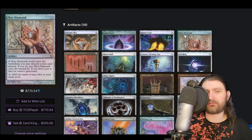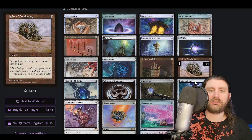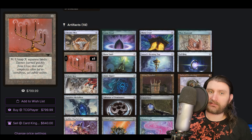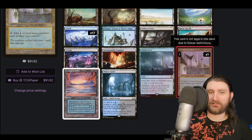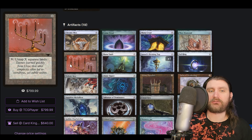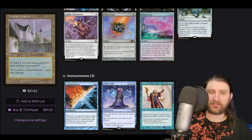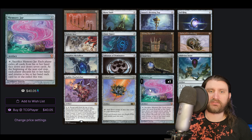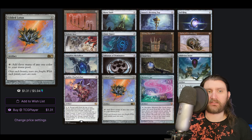Looking at the artifact base — a lot of the most broken stuff was already printed. Chrome Mox, Lotus Petal, Mana Crypt, Mox Diamond, Mana Vault, Sol Ring, Sensei's Divining Top — more of a staple back then. Helm of Awakening, Cloud Key, Future Sight effects let you draw through your entire deck. Candelabra works great with High Tide. And spoiler alert — another card not yet banned: Tolarian Academy. One of the most powerful cards ever printed, unquestionably. With all these cheap artifacts you can dump your hand, tap and untap Tolarian Academy, and it goes absolutely crazy.